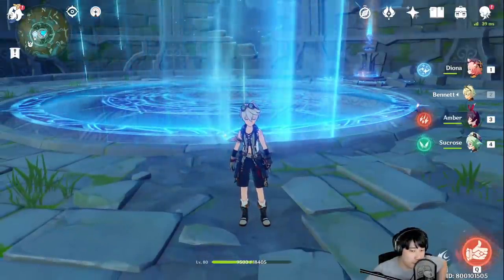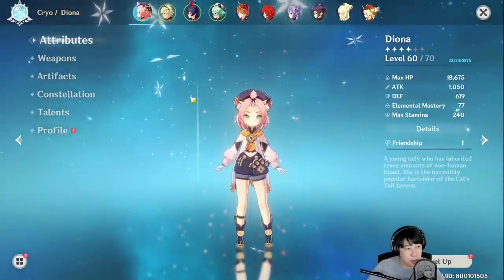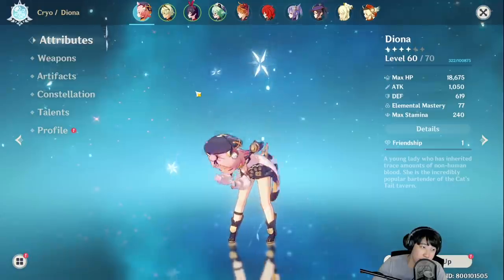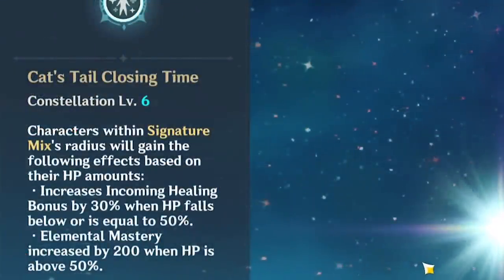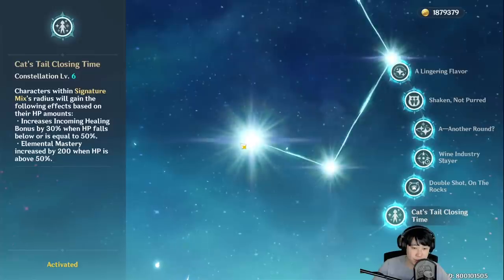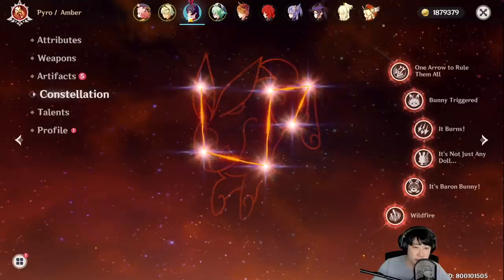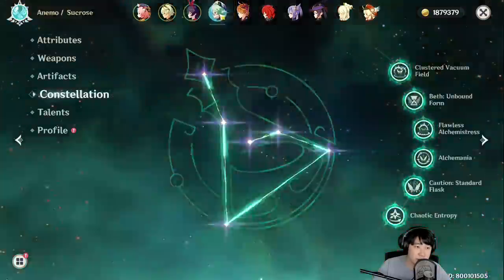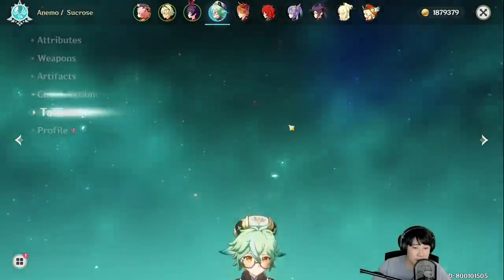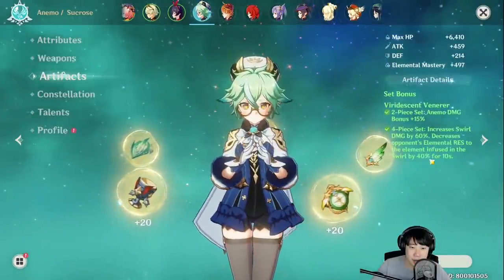Let me explain about this team. C6 Diona gives 200 elemental mastery. And two Pyro for elemental resonance. I didn't find anyone to help him do more damage specifically, so there's that. And there's Sucrose for her talent — the 20% of elemental mastery transfer — and her very decent kit.